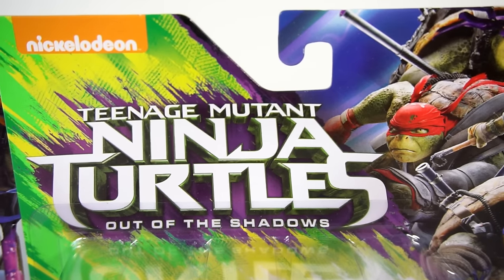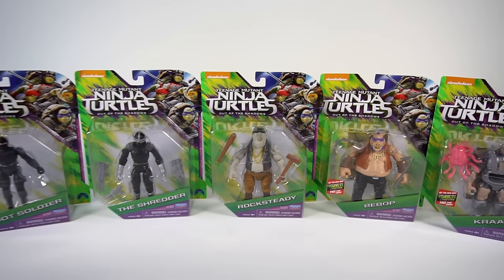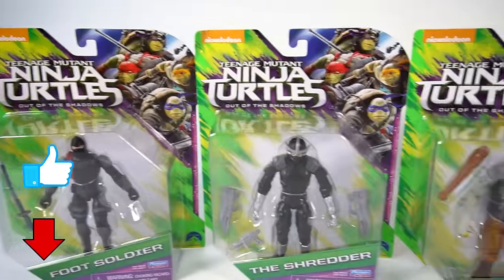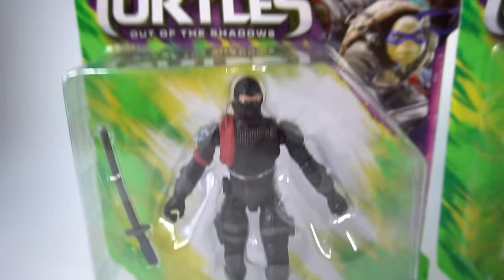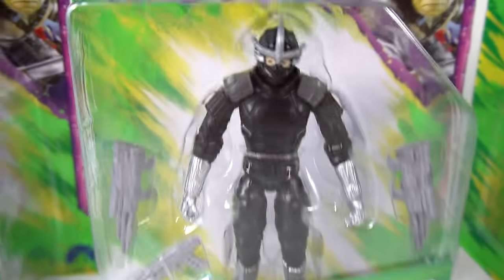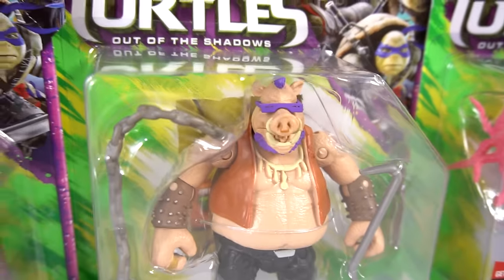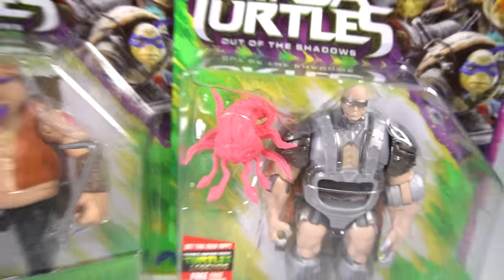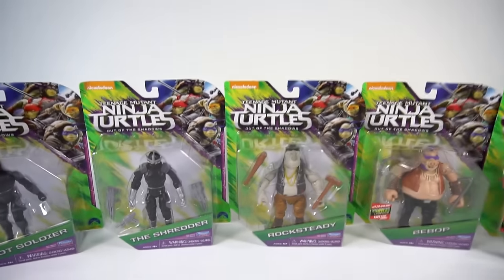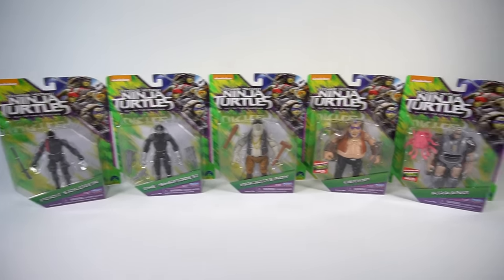What is this? Teenage Mutant Ninja Turtles! But what is it? What are these? Teenage Ninja Turtles bad guys — these are all the bad guys. Yeah, check it out. These action figures are pretty cool. So this is a foot soldier, and this is the Shredder, and Rocksteady — he's a rhinoceros. And Bebop, he's a big pig, isn't he? He's got a purple mohawk. And the really bad alien is Krang. So these action figures are from Teenage Mutant Ninja Turtles 2: Out of the Shadows — all the bad guys. So let's open them up and check them out.